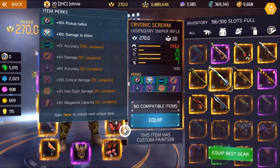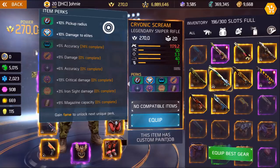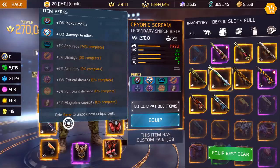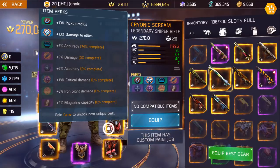You can compare with my Cryonic Scream — the first two perks are already unlocked, and you can see the third perk at 74% says at the bottom: gain fame to unlock the next unique perk.